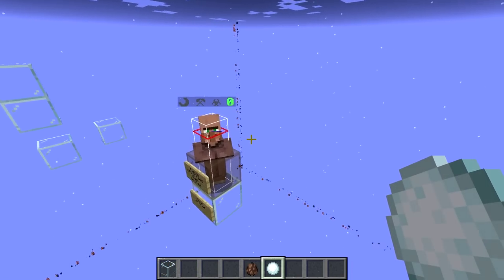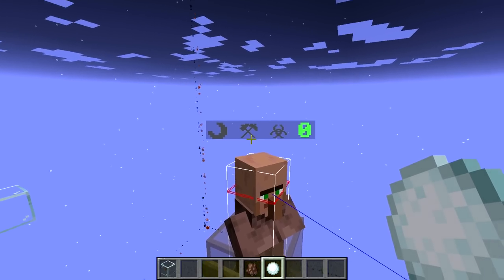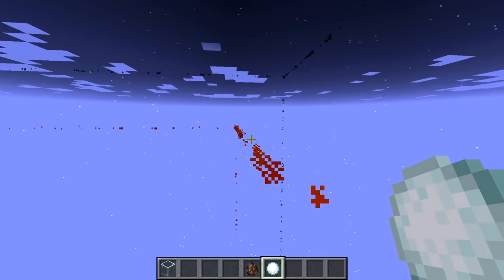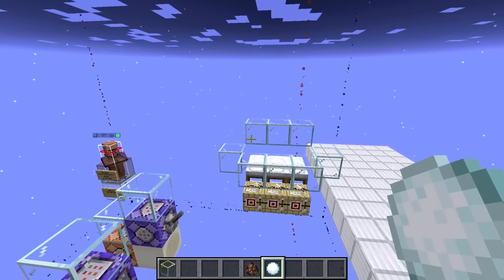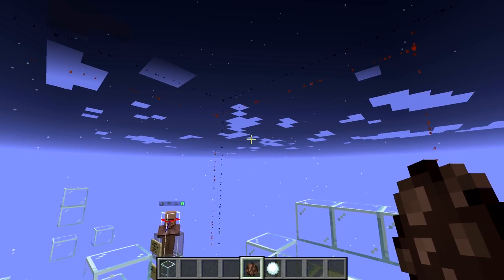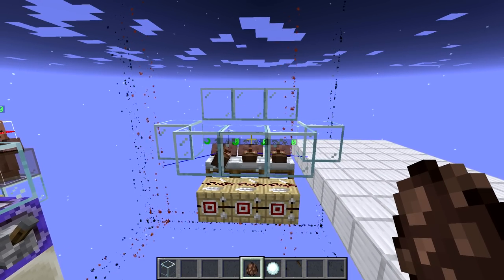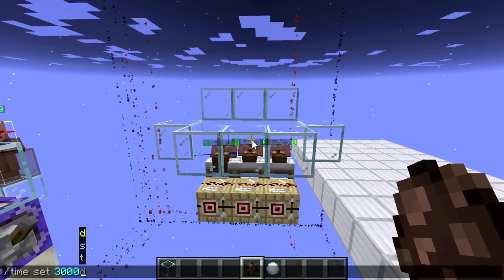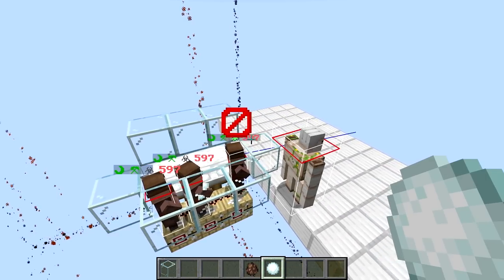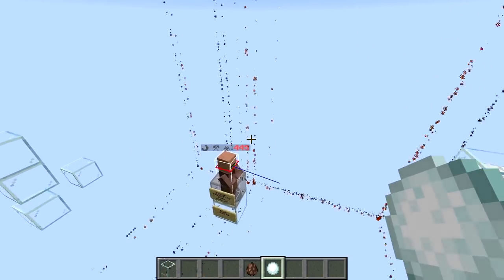In order to summon a golem, villagers need to be an active part of the village: they need to have slept within the last in-game day, worked within the last one and a half days, and not have seen a golem in the past 600 ticks. They need to be in panic for the panic summon, and they also need to find at least two other villagers within their hitbox expanded by 10 blocks who also need a golem. Those two others must satisfy work, sleep, and golem-last-seen requirements, but don't need to be in panic — though it helps. Once a golem spawns, all villagers within the 10-block area are marked as having seen the golem, preventing them from spawning more.